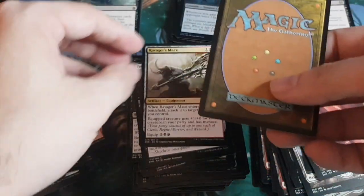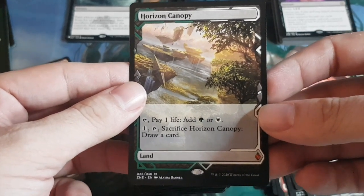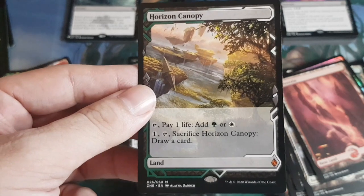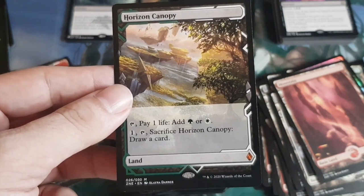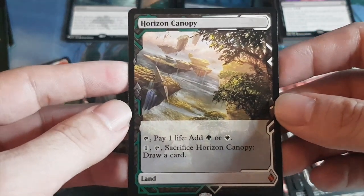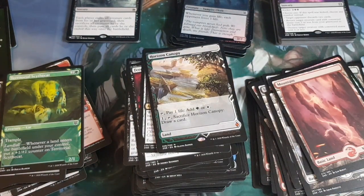The expedition box topper is Horizon Canopy — not a fetch land, but still pretty cool! Tap and pay one life to add white or green, or sacrifice it and draw a card. Thank you very much for joining us — it was a long video but we wanted to experience the set booster opening and see the different style Wizards put into this pack opening experience. Would you say you liked it? It was definitely fun and very different. Interested to see how this appears in upcoming sets like Strixhaven and the D&D set. A pretty good innovative idea. See you in the next video!